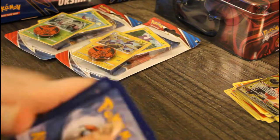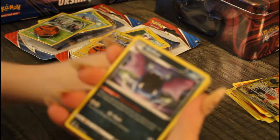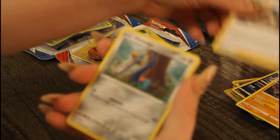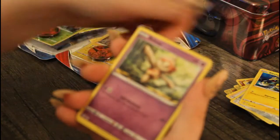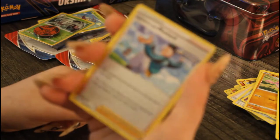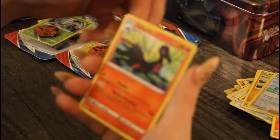Next pack: water energy, water energy, Golbat, Golbat, Carkol, Bruno, Bruno, another Honedge, Electabuzz, Baltoy, Gligar, Golbat. Reverse foil Rapid Strike Style Mustard and Salazzle.